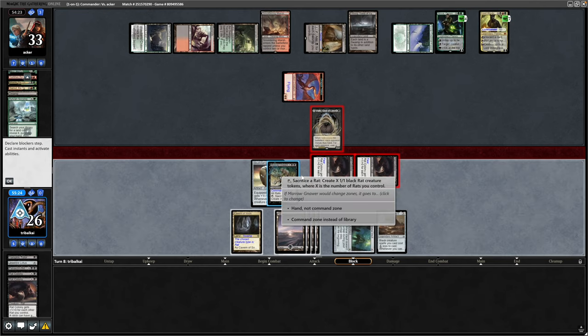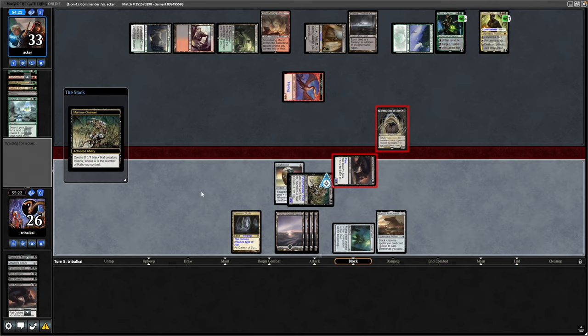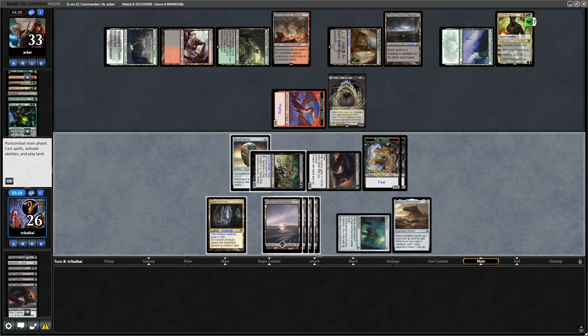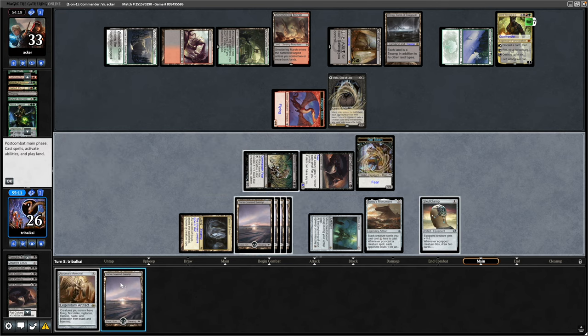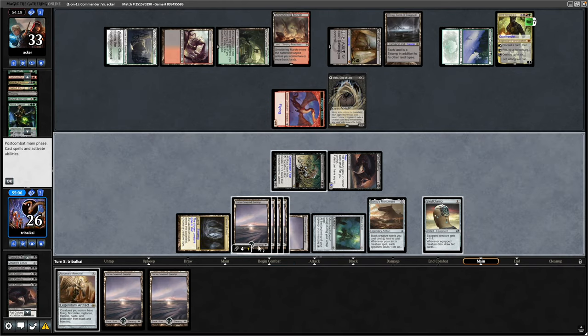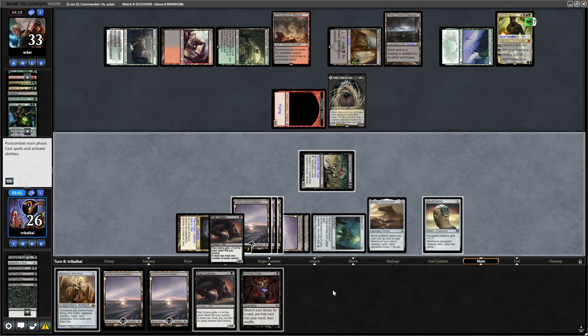Nissa's going to go down. In response to blocks, we leave the Valkiri in play and make a couple of Rat Tokens. So it could have been much worse — we can still make use of the Skullclamp, because I don't think there's anything in the deck that buffs the toughness on these Rats, which is by design for Skullclamp. Getting into a land and an Akroma's Memorial. Clamp another Rat and get into lands — we don't have any trouble getting into lands in this deck.